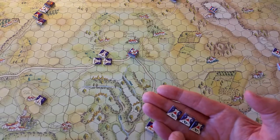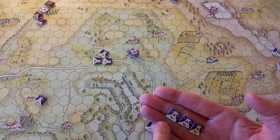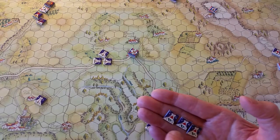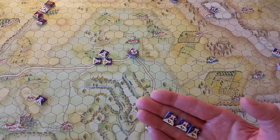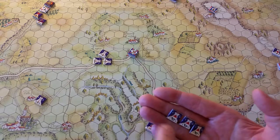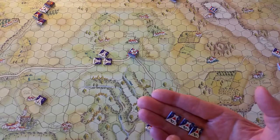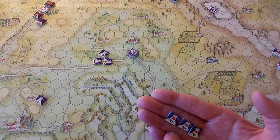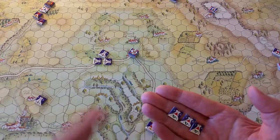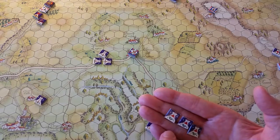My reading of the rules made me think that these light companies were more important on the defense than the offense. But I should point out that in one of the examples of play in the rules, it shows these light companies being used in the attack. And when I was reading this morning on Consimworld, in a game AAR, it was clear that the player was using the light infantry in the attack as well. So maybe I missed something there — I certainly look forward to experimenting both ways.